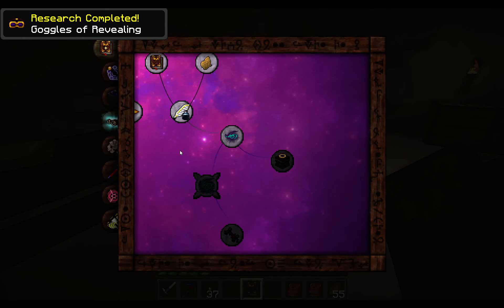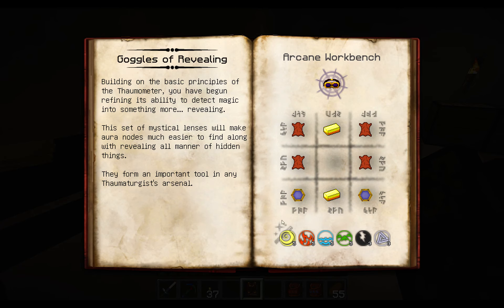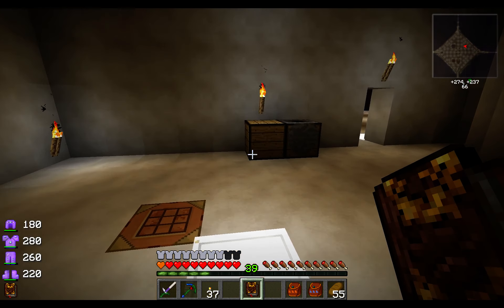We've got Goggles of Revealing, which we can now view the recipe for. We need four leather, two gold, and two thermometers, which are themselves a fair bit of gold basically.